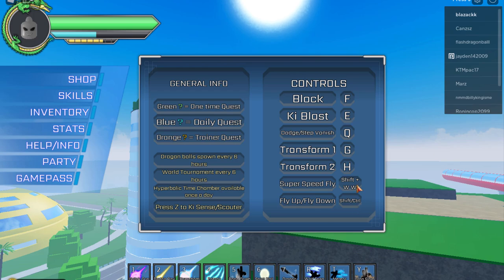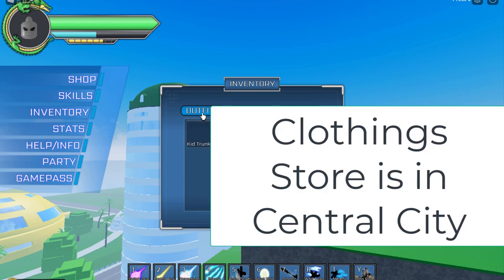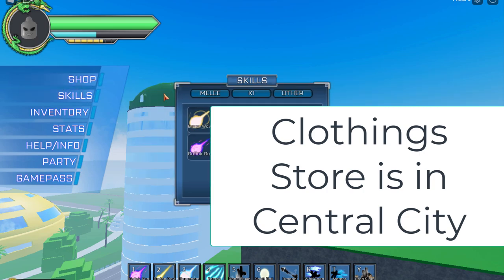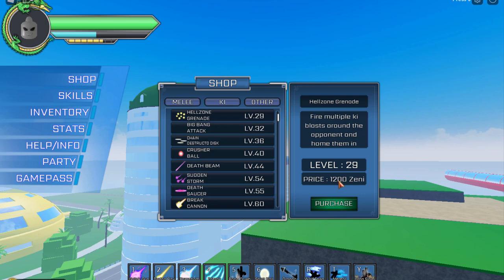Other controls: Transformation is G, Dodge is Q, Block is F, Blast is E. Let's go to Inventory. I haven't bought anything in the game yet. I kind of like my outfit. To get skills you have to come to the shop, meet the level requirements, click on the skill, and then have enough Zeni — which shows up at the bottom of the screen.